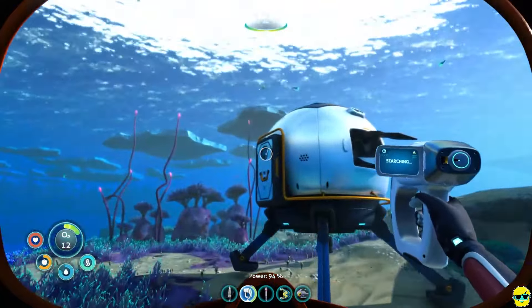I'm going to open the storage and start dumping in things that we don't need at the moment — this food, basic resources. I don't need to carry two nutrient blocks and I really don't need two water. Everything else I can just put in there and that looks just fine. I'm going to take three bladderfish out and just make them into water while we're here.